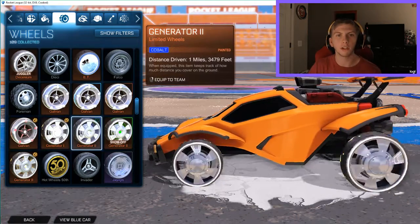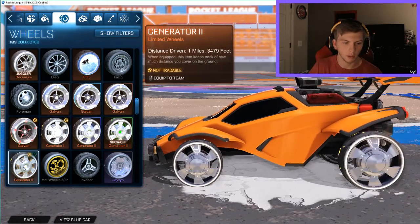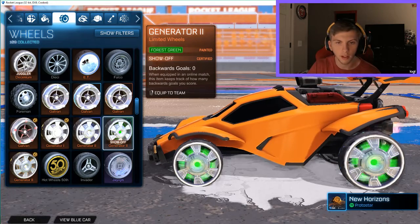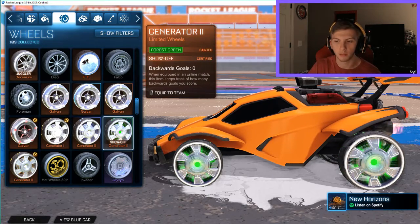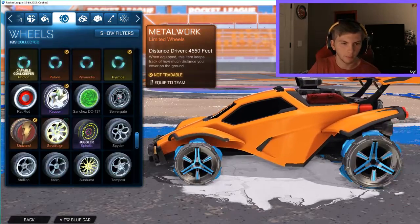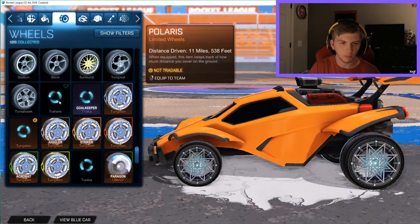Now the Generator wheels. Here's what the originals look like. I have cobalt and forest green, but I don't have a lot of these and I don't really care to — they aren't my favorite. Here's what the original Polaris wheels look like for comparison.